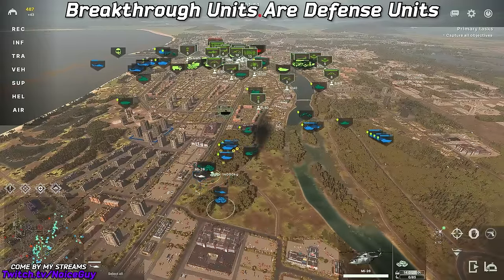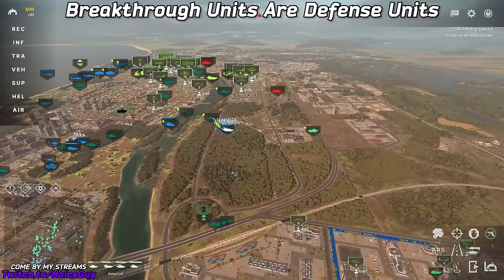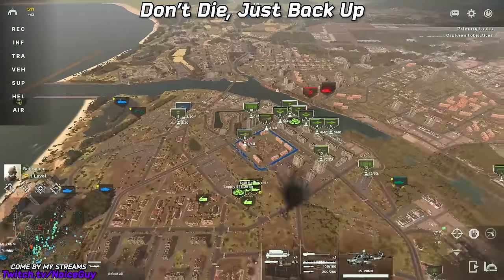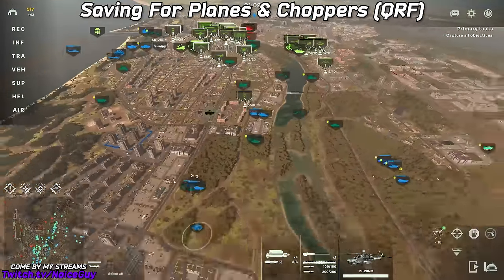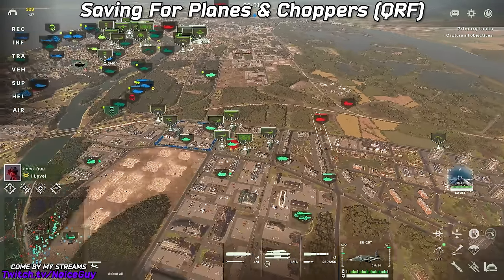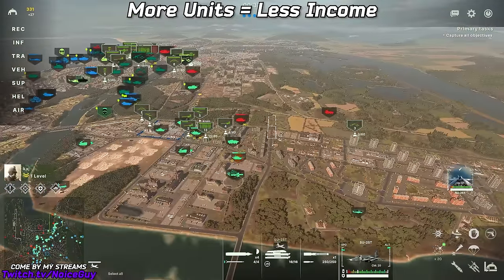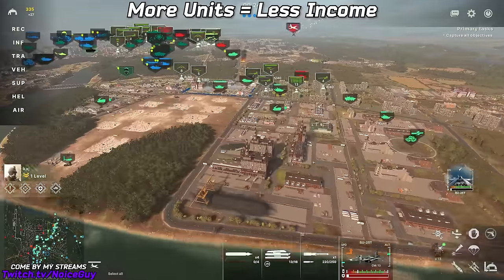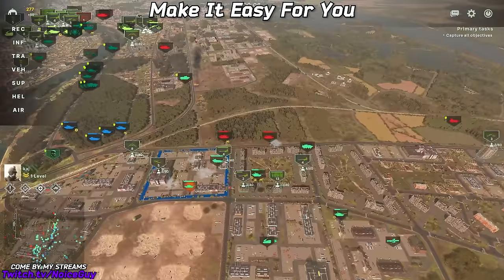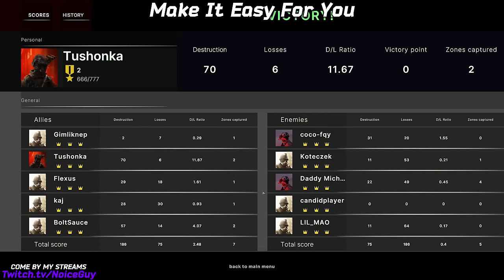If you get pushed in a different part of your line, focus on that and take the units you were going to push with to defend. Otherwise, just back up. The closer that you get to your spawn, the further that they get from theirs. If you ever get in trouble, just back up. At all times, try to keep about 400 points available to buy planes or helicopters to quickly react to issues. Also, the more units you have on the map, the less points you earn, so keep it to a small number of effective units. Choose corners and edges of the map, and try to pick a side close to a ground spawn if you can.